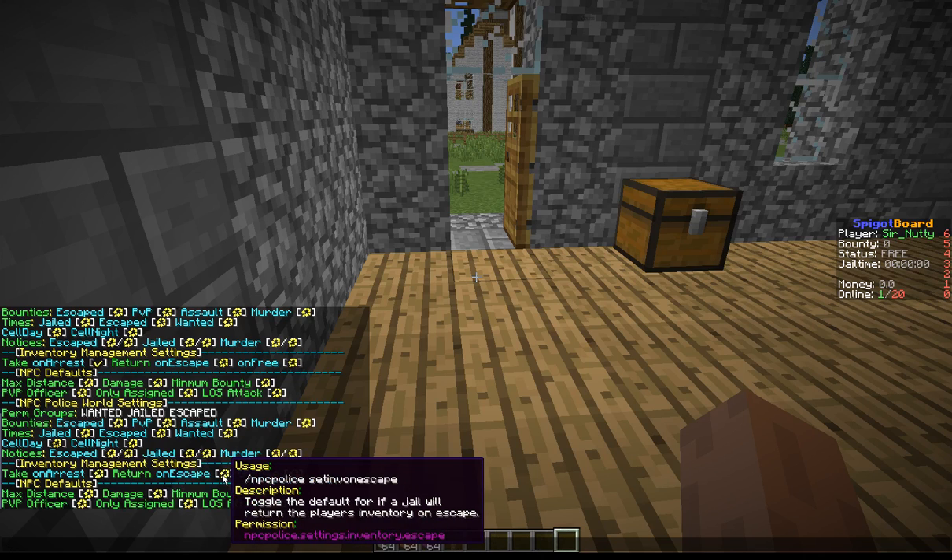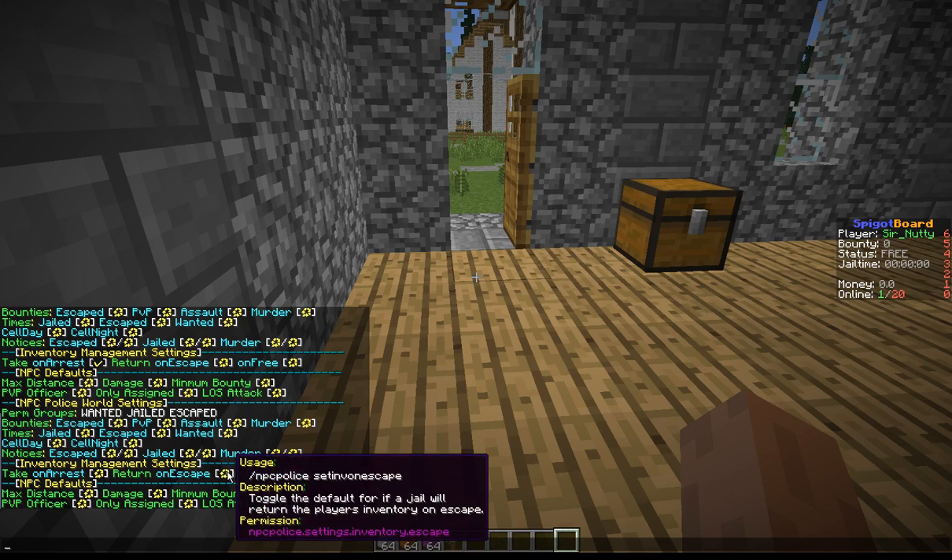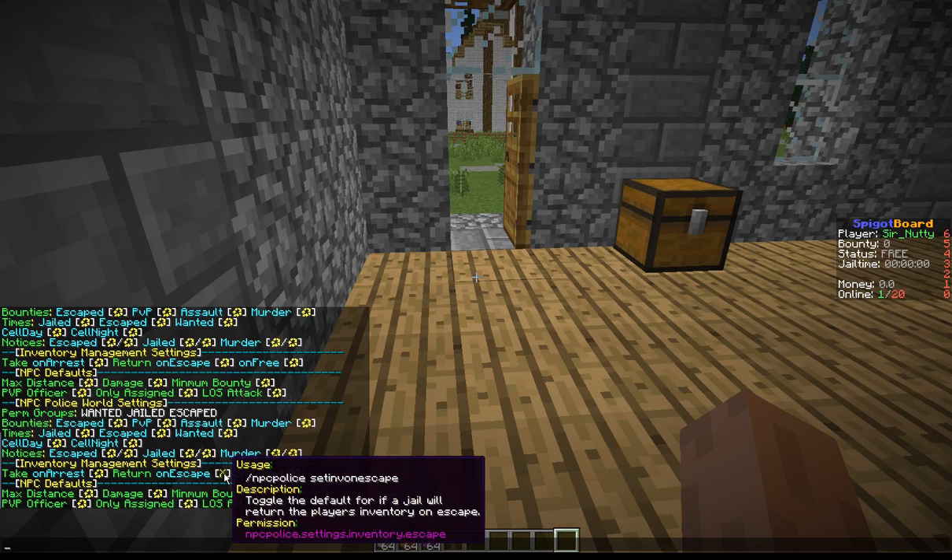'Return on Escape' is kind of touchy. If you add the setting inside config.yml and set it to true or false, this global will take advantage of that. If you leave it blank, they can escape and their inventory stays with the jail. When set to X on the escape — whether in the jail setting, world settings, or config — if you put that to false or X, when they escape their inventory is deleted.